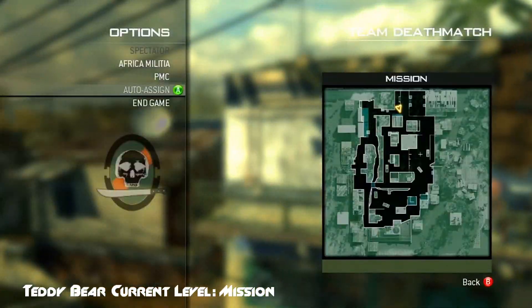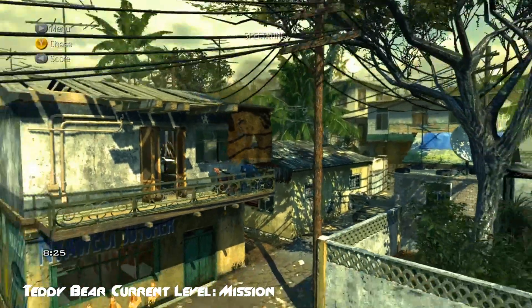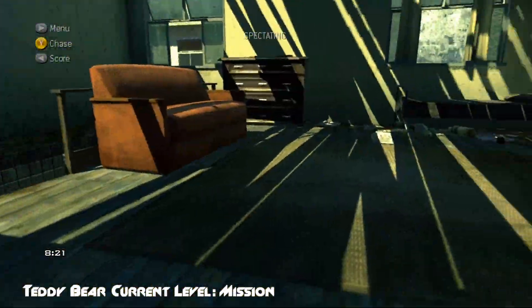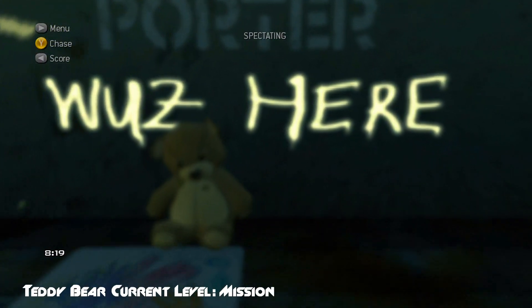On the map Mission, go into the spectator camera — which makes it a little bit faster to find — and go to the house with the open doors at the top. You'll find one where it has the WU2 here with the teddy bear there as well.